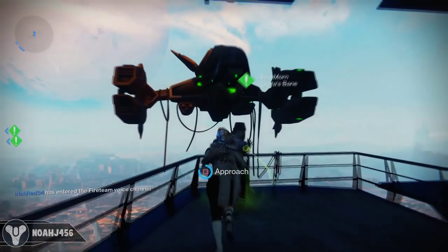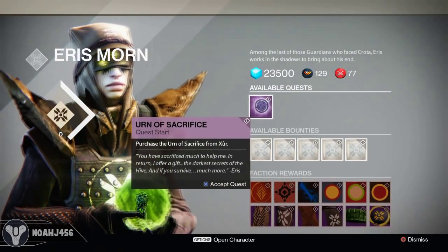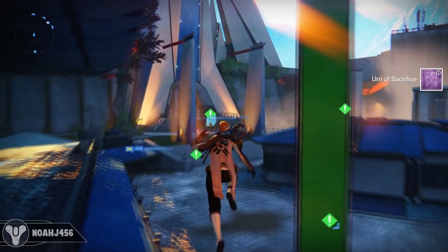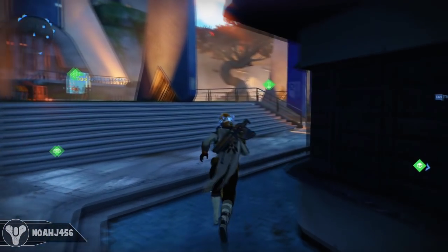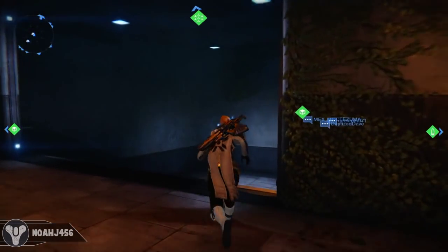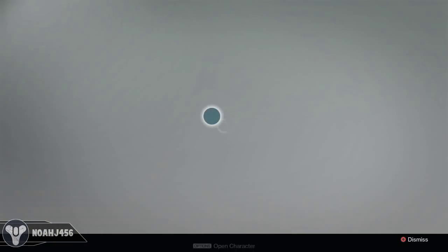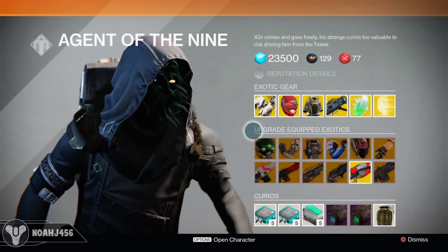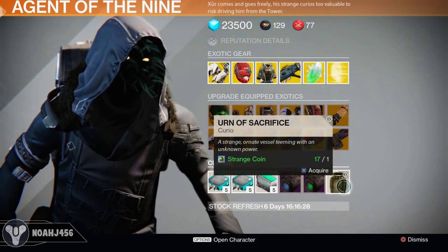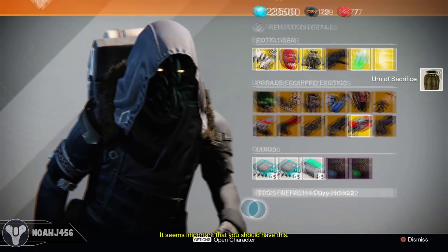First off, I'm going to go over to Eris and go ahead and grab this quest here. There's actually another quest that you can do that you need to have Xur for — it's the Urn of Sacrifice right here. It's a couple steps and will take a little bit of time, but you want to grab it anyway because it gives you a level 33 light piece of gauntlet. You can buy it from Xur for one strange coin — just acquire it and that'll give you the next step in the quest.